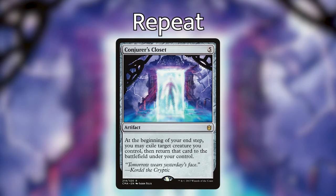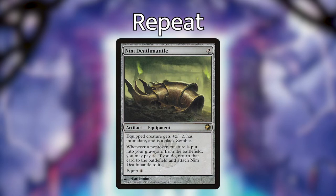Conjurer's Closet — at the beginning of your end step, you may exile target creature you control, then return that card to the battlefield. This card is an all-star because you can order the triggers to have Conjurer's Closet resolve first, before Purphoros's exile trigger, which means you bring the creature back to the battlefield as a new object, so Purphoros's sacrifice clause no longer applies. Next all-star is Nim Deathmantle.